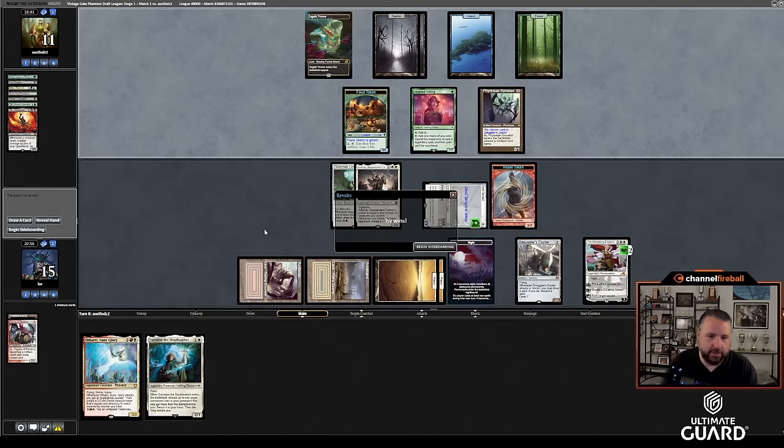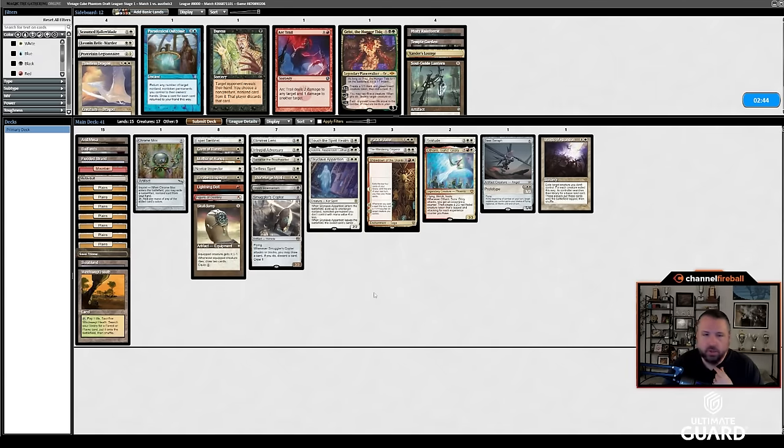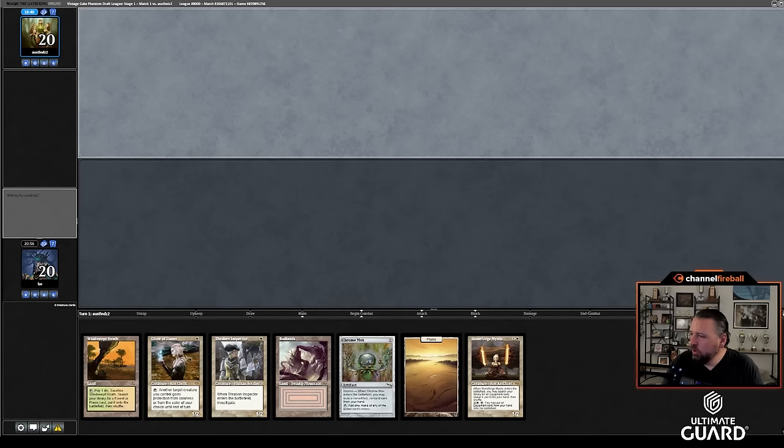Up a game, playing against Sultai midrange. I don't really want Relic of Progenitus — this is the kind of matchup where Winds of Abandon can be good. You just kick it when the board stalls. What I don't want to cut — I don't really want to cut anything because my deck is too good. Maybe it is too good — maybe this is perfect.